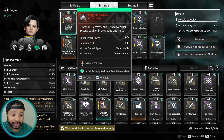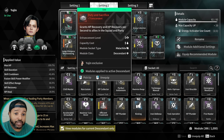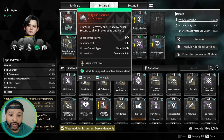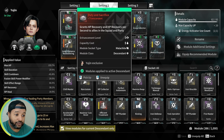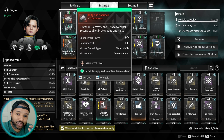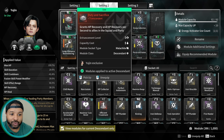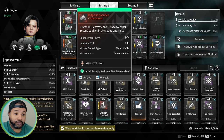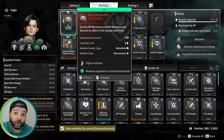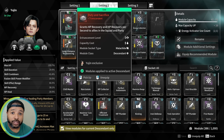...is Duty and Sacrifice, as you can see right here, and I'm sure you saw at the beginning of the video. Basically you cast it, it heals everybody pretty much 75% of their health. It grants HP recovery and recovery per second to allies in your squad and party — doesn't matter where they're at. I can be on the other side of the map, I pop this, you get healed.